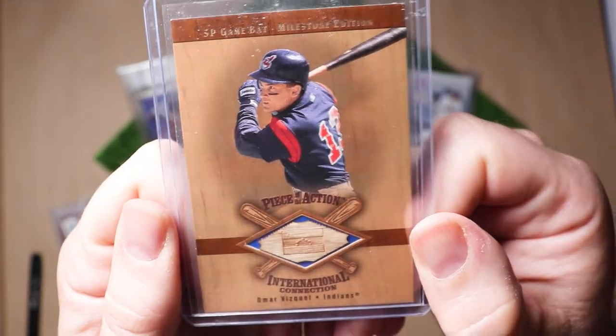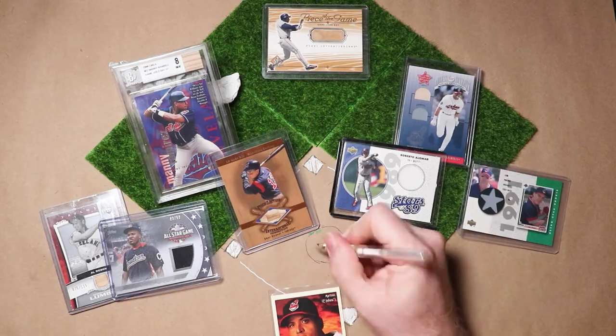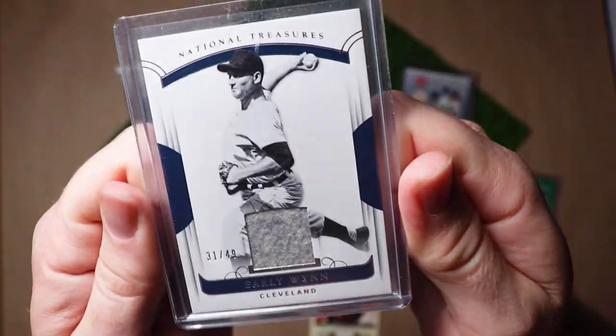And of course I need a pitcher, so you can't go wrong with a nine-time All-Star, Hall of Famer, and 300-game winner. Here's a fabric swatch from Mr. Early Wynn.